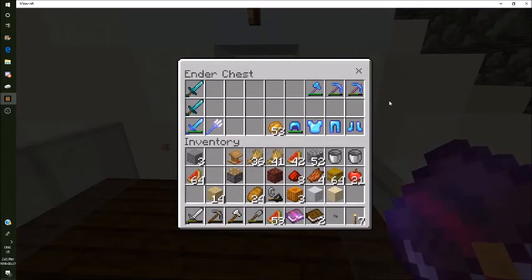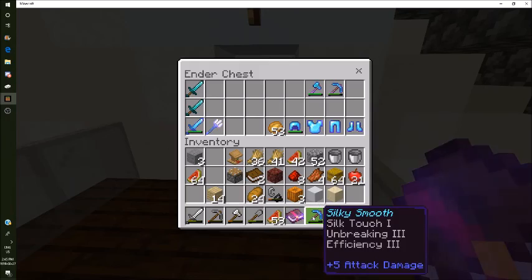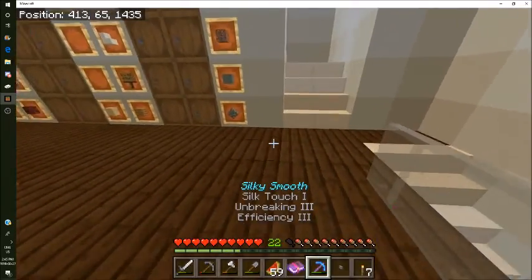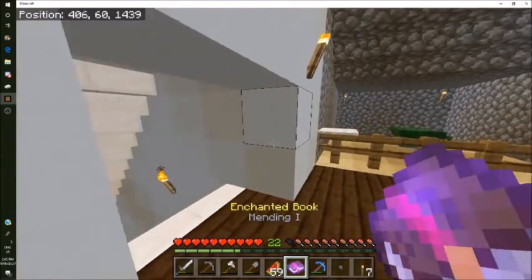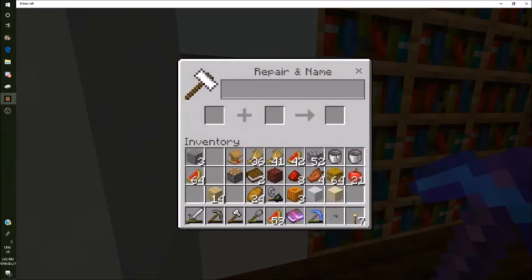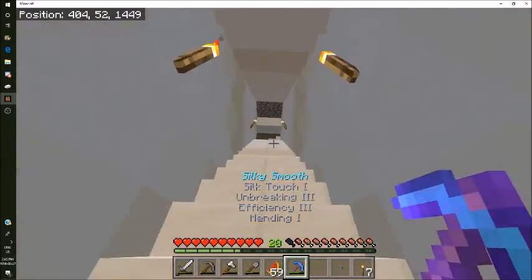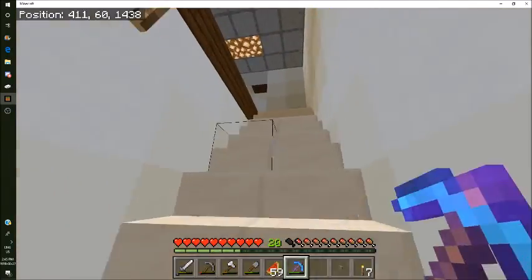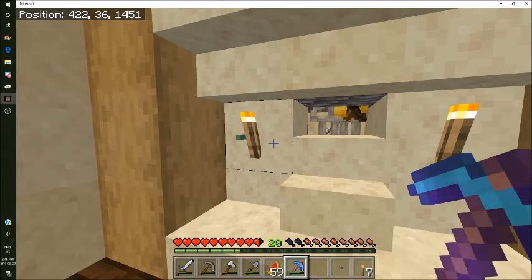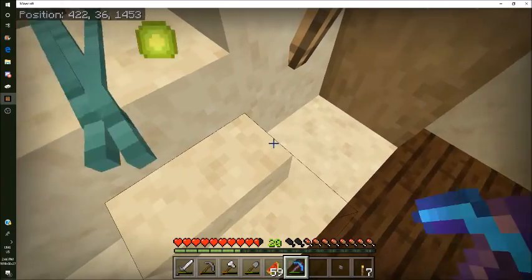We're back at the valuables chest with all our good armor. We're gonna put mending on this pickaxe since we use it a lot. This will be our official new pickaxe - silky smooth with mending. Boom - our new pickaxe! I think you guys know where I'm going - straight to the skeleton farm. Let's turn it on and watch as we heal our pickaxe.